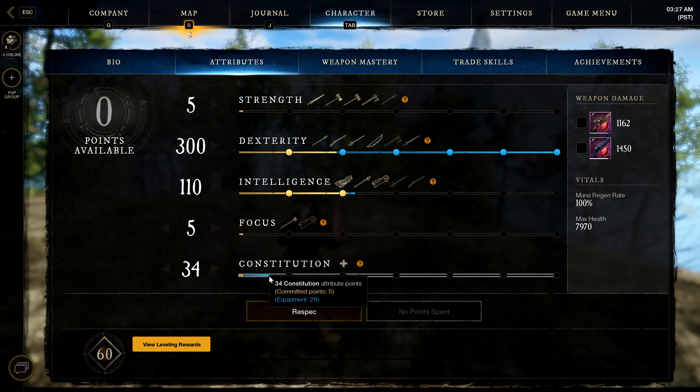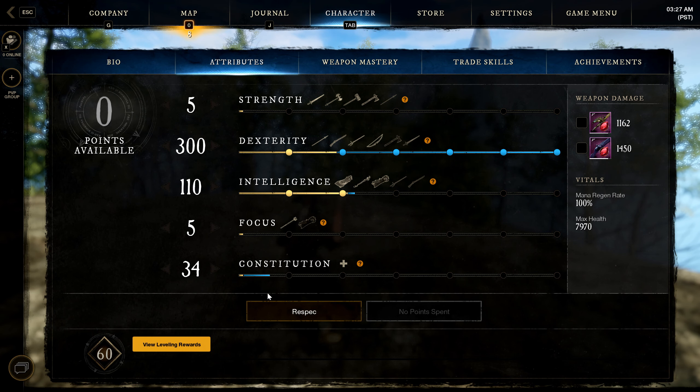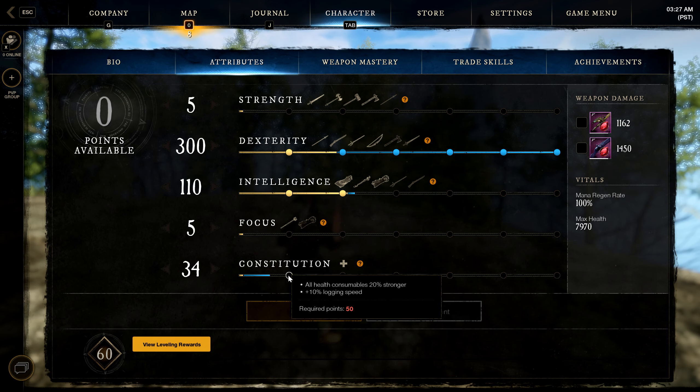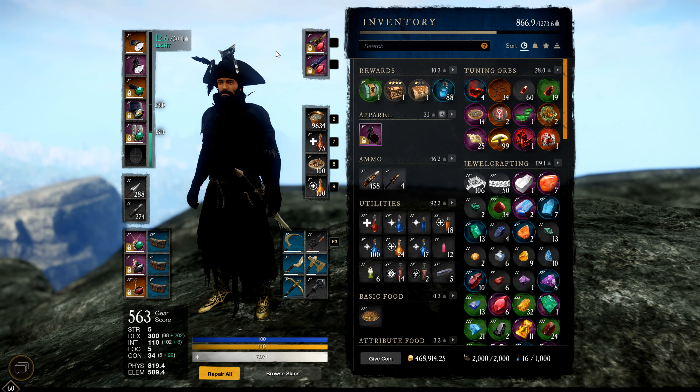We have 34 constitution, and we eat food so that all health consumables are 20% stronger. I'll show you the food I'm running — we run CON/INT food for extra damage to INT and to hit that 50 constitution passive. Then we'll get right into our armor.